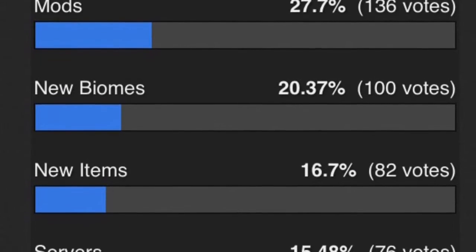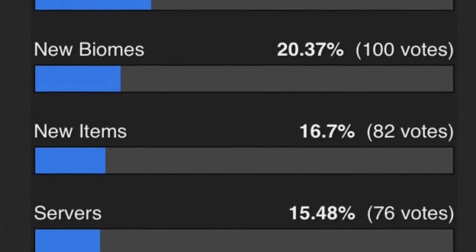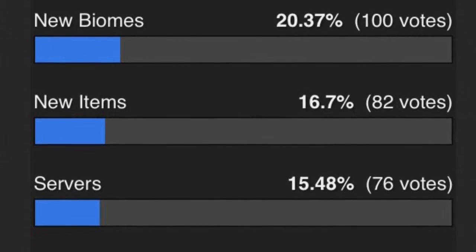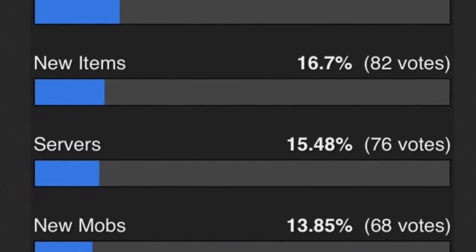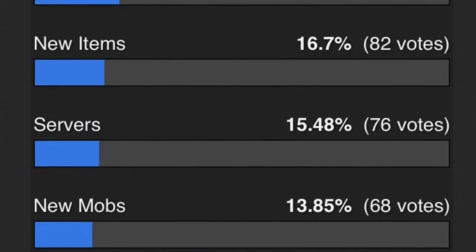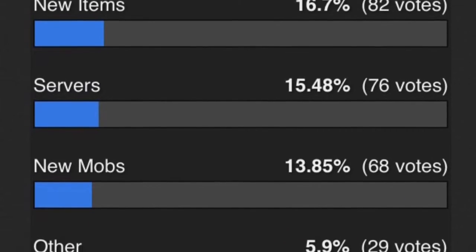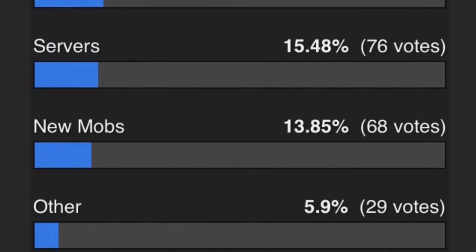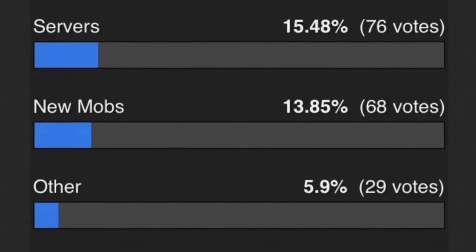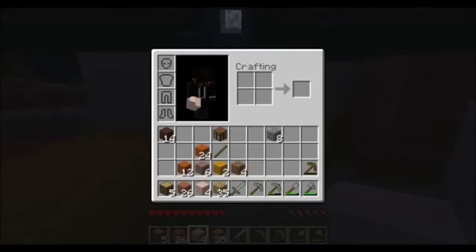As you can see on screen, here's the voting list for the most wanted features. Mods have 136 votes, new buttons 100 votes, new items 82 votes, servers 76 votes, new mobs 68 votes, and other with 29 votes. I do want biomes to be at the top of the list, though.